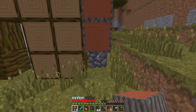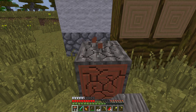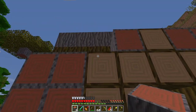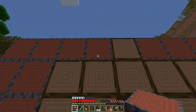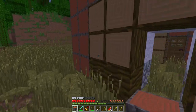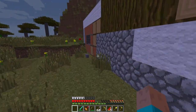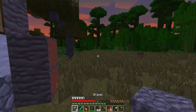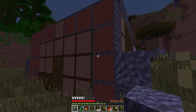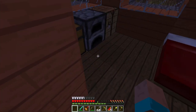It's getting darker so the zombies will appear. Dig some wood - yes! Not enough wood - oh no, what am I supposed to do? Oh yes, gravel - that's a good idea. It's getting darker. Get inside your base - I'll see you in the next day. Good night!